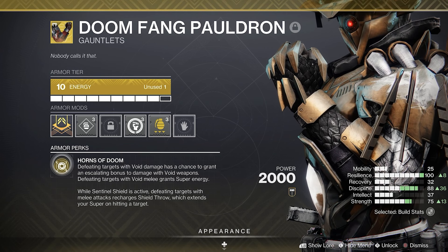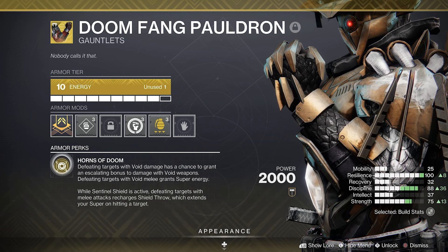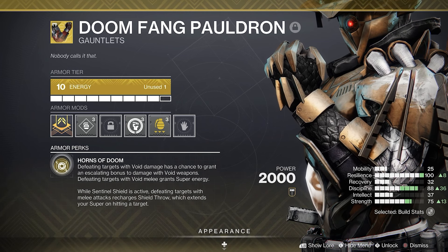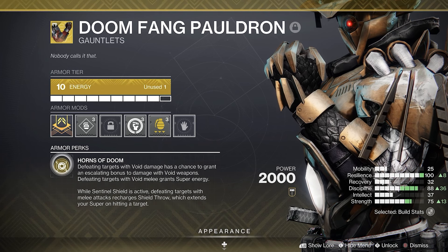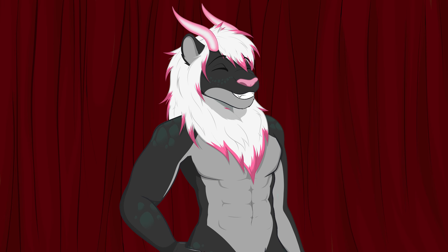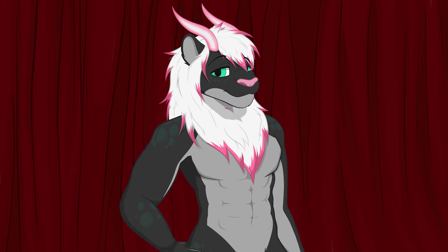the armor. We're using the exotic gauntlets Doomfang Pauldron. These come with the perk Horns of Doom: defeating targets with void damage has a chance to grant an escalating bonus to damage with void weapons. Defeating targets with your void melee grants super energy. While Sentinel's Shield is active, defeating targets with melee attacks recharges Shield Throw, which extends your super on hitting a target. These are a classic from vanilla D2 and they fit perfectly with Choir of One by juicing it with that buff to void weapons. But let's kick it up a notch.